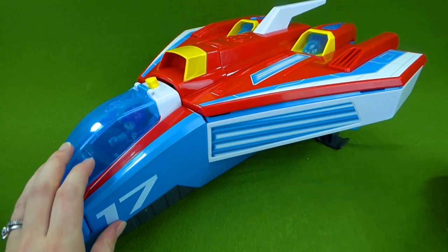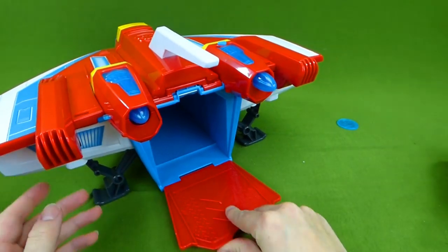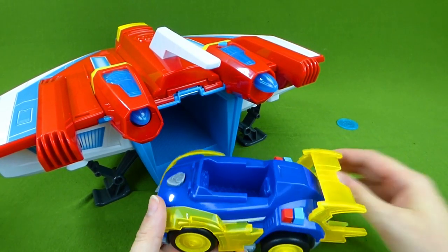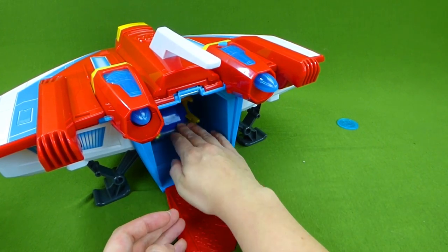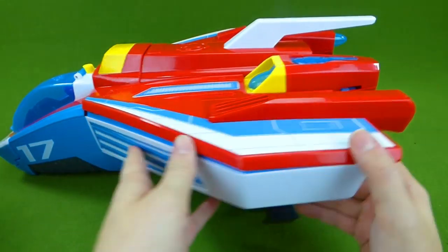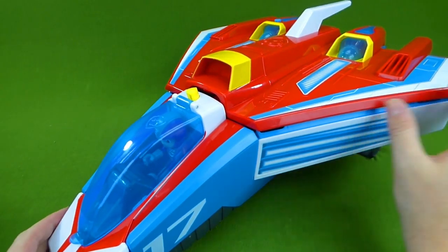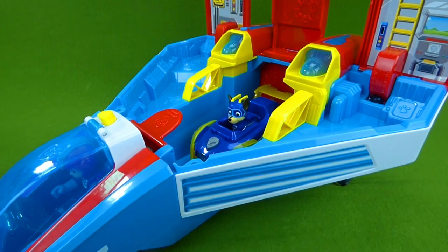Now the next cool thing that this set does is it holds a Paw Patrol vehicle. So we can take our Super Paws Chase and put it in here, and it will hold one vehicle. Look at that — up, up and away, we're ready for a mission. And you can see your vehicle right inside there.